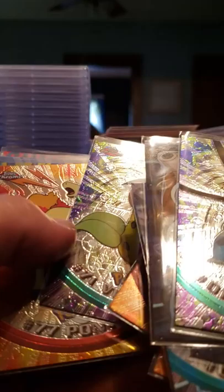Rattata, Slowbro. The Caterpie's really crazy so we're going to try that one. Wigglytuff, Primeape, Victory Bell, Ponyta, Jolteon, Gyarados, Gyarados, Articuno. We've got the Clear Mew and a regular Mew.